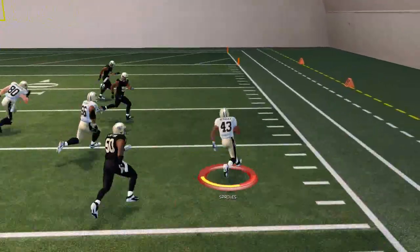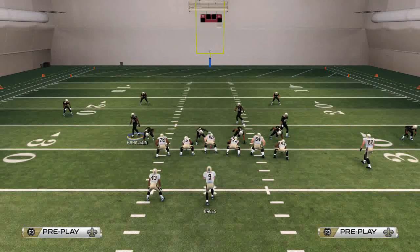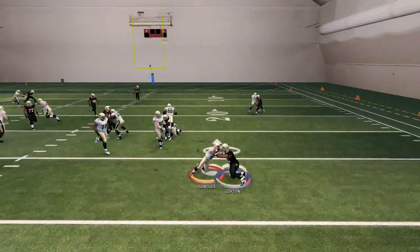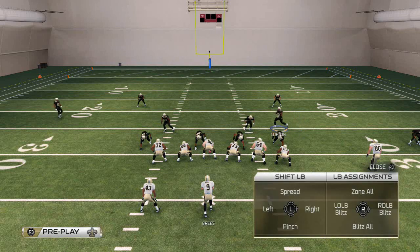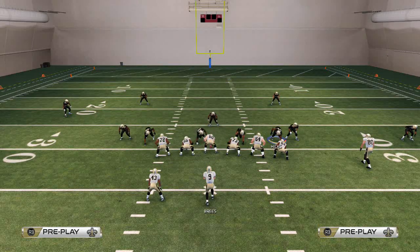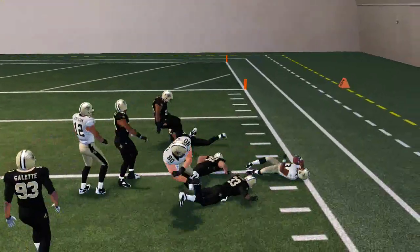The next step is to pass commit, and you should see that the buck sweep is buckling no more as we get containment out there. One other thing you can do if that doesn't work right is you can widen your linebackers. That flat zone gets out there and you don't have to user it - you don't have to do anything beyond that. This is literally just to get that outside containment for the buck sweep.